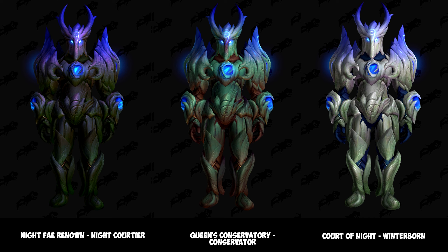In the middle we have the Queen's Conservatory set. This is purchased using the Night Fae's unique feature, the Queen's Conservatory, and the armor set is sold by High Chief Stillspine. The entire set will cost you 10,000 anima currency. The final Night Fae set on the right is the Court of Night Winterborn set.